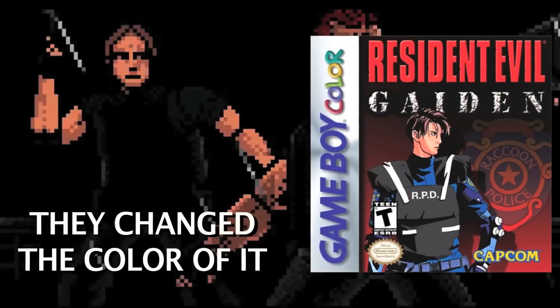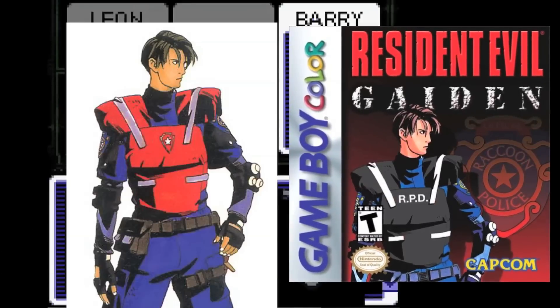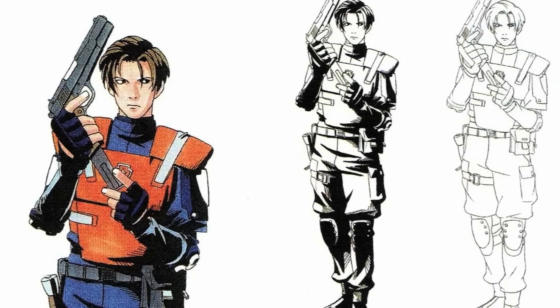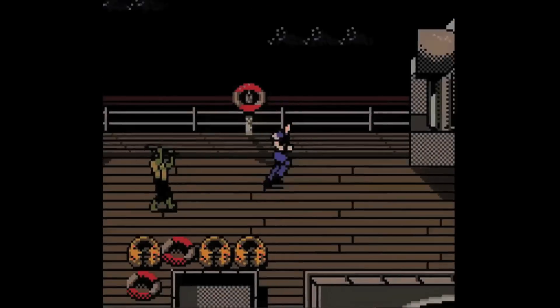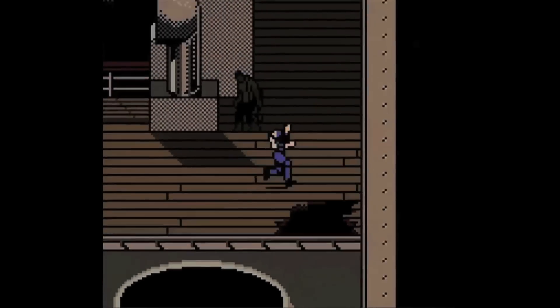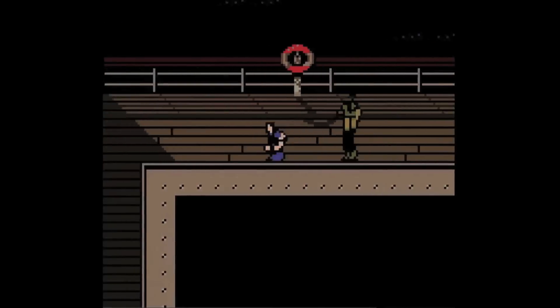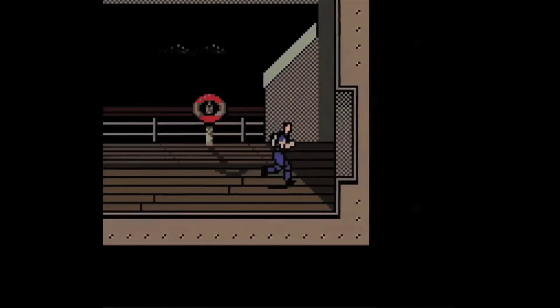Leon's orange bulletproof vest — this is a costume you've probably seen in advertisements for Resident Evil 2 or the prototype known as 1.5. If you've played Resident Evil Gaiden, you've likely seen the image of Leon wearing this exact outfit on the cover art of the game case. Leon was meant to wear this orange bulletproof vest in RE2 but they removed it for the final version, and then in Resident Evil Gaiden he was meant to finally wear it — but again they didn't include it for some reason.